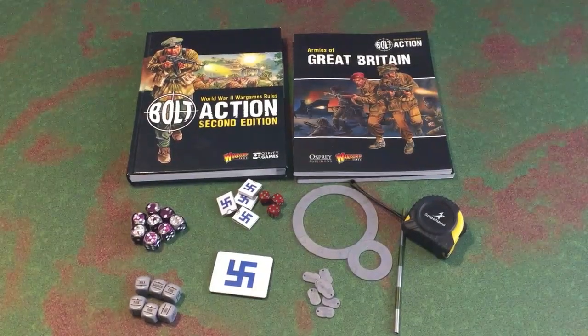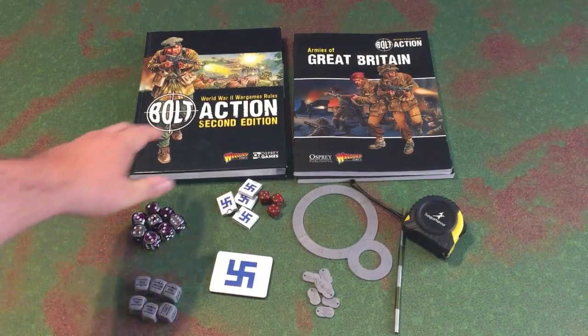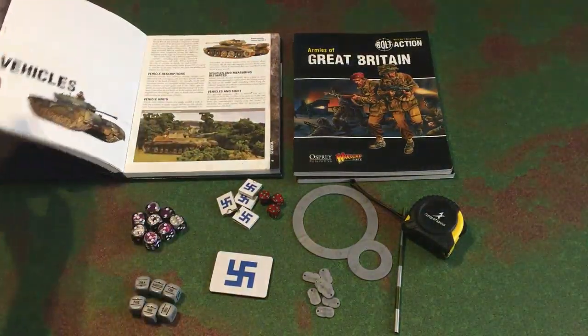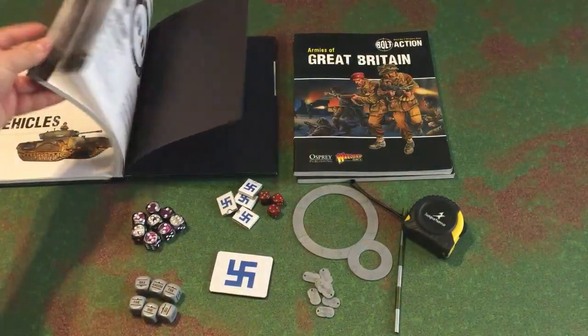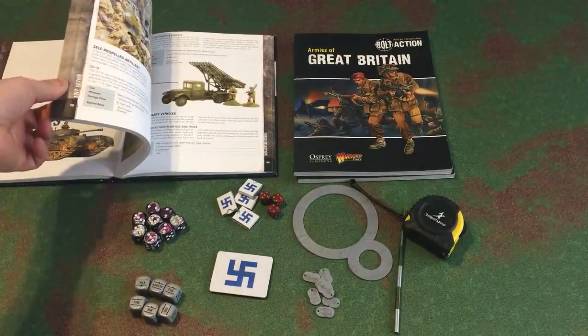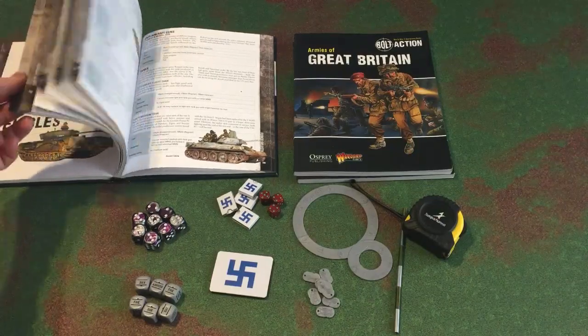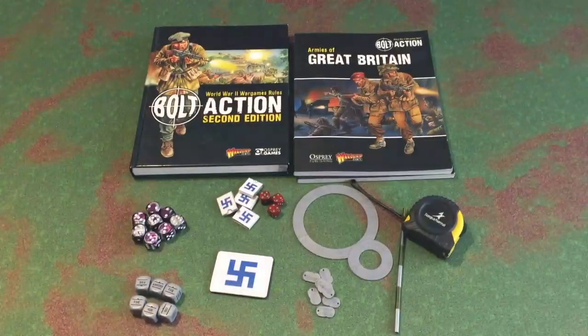So now that we know what it is, what do you need to actually play the game? First, you need the rule book — a nice hardcover that goes through all the basic rules and missions, and in the back it has a little bit on the more popular forces like the US, Germany, and Great Britain.